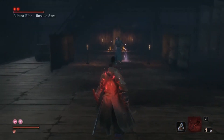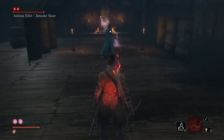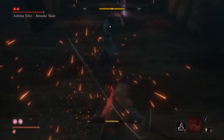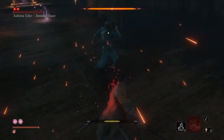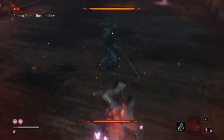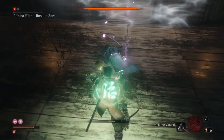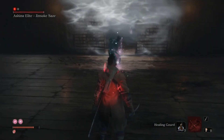For this fight, this enemy likes to do strike and up-close attacks. What I did was basically wait for him to attack me and then deflected his attacks, as you can see right here in the video. Because the more you hit his posture, the more it's going to go up and you'll be able to hit that final blow, as you see in the video too.